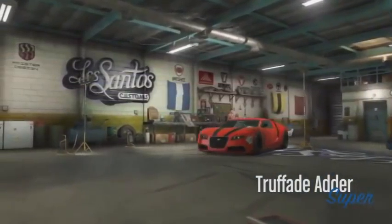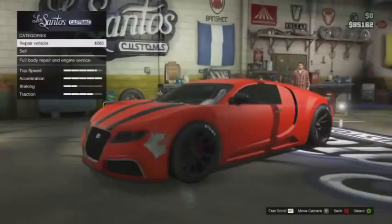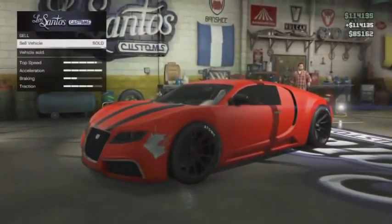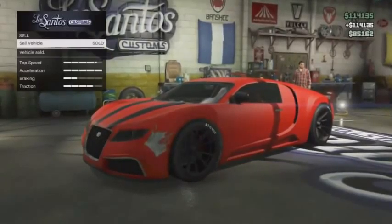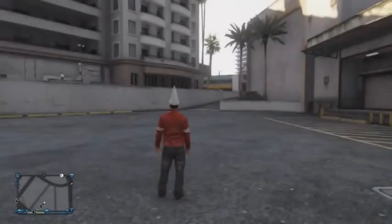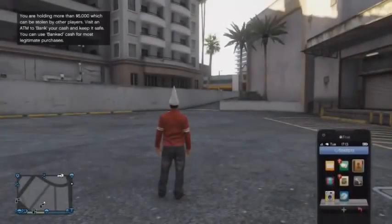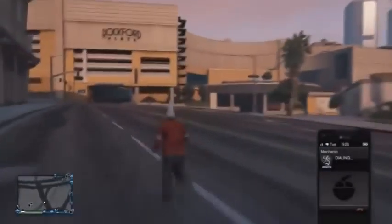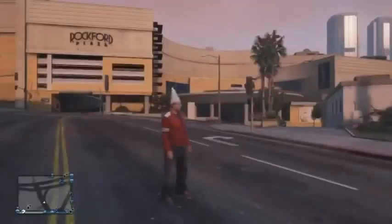Sell the car at Los Santos Customs. You will be able to sell it because it bypasses the $50,000 limit on selling cars. Once you drive in, you'll see the option to sell is there. You will get mostly over a hundred grand — as you'll see here, $114,000. You'll also be able to bypass the 45-minute wait by doing this.